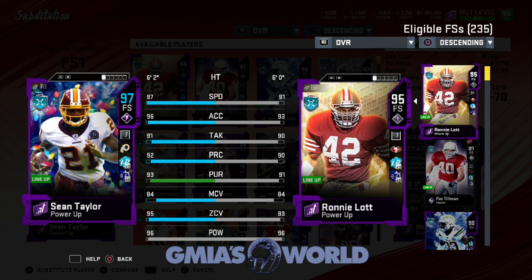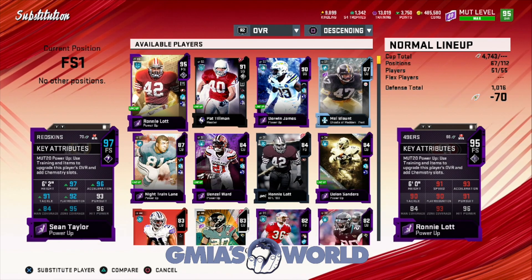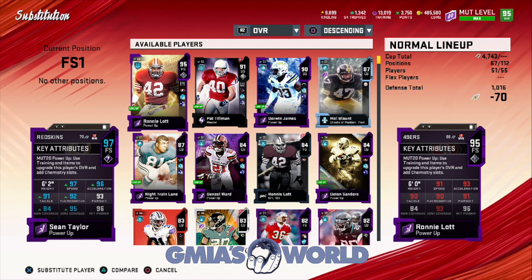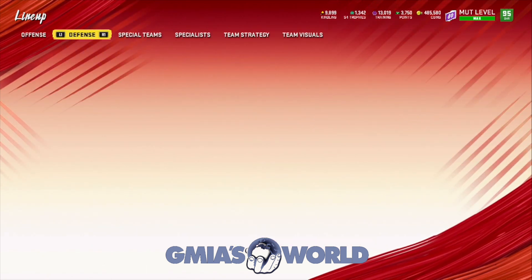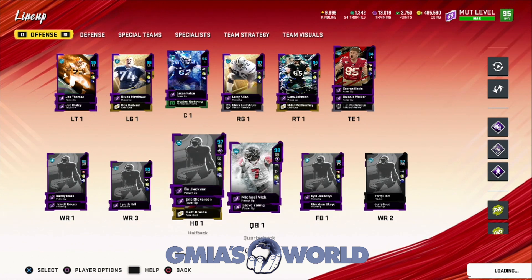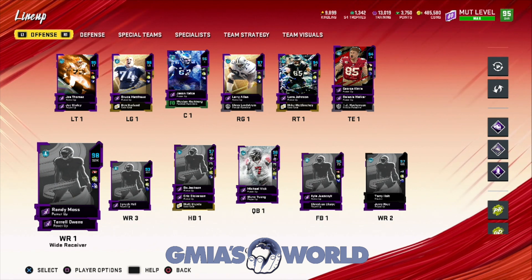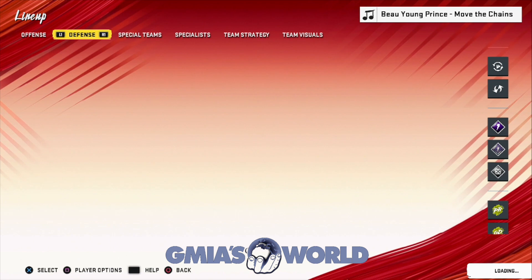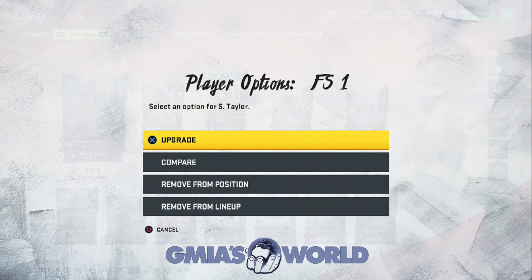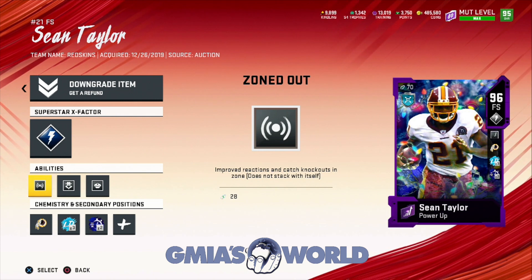That's what you'd be getting right now if you wanted Sean Taylor for free. The 95 overall with the power pass is the only aspect of what you're getting for free - he costs a lot of training, but you're getting the actual card for free. If I were you, Randy Moss is a wild savage - just let him run a streak, he's been playing insane. But Sean Taylor with Enforcer, the Lurker, and Zoned Out with 97 speed - it's insane to run around with this guy.